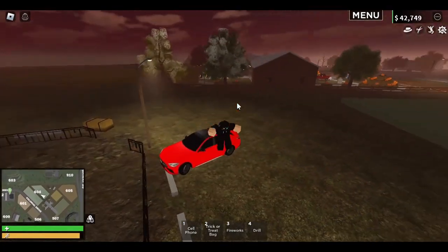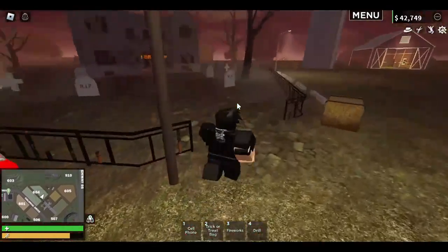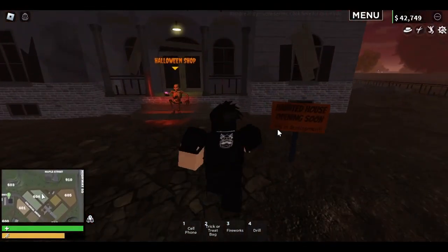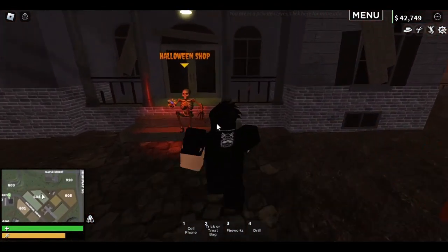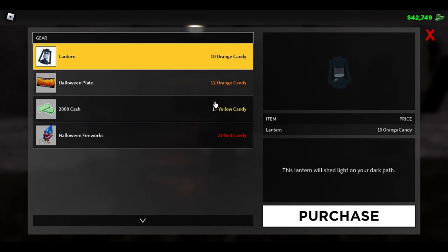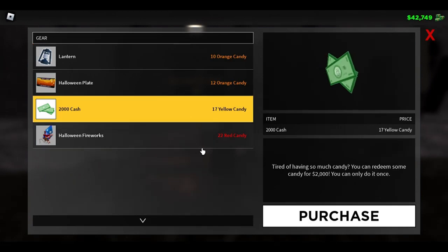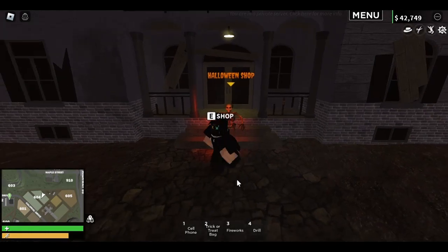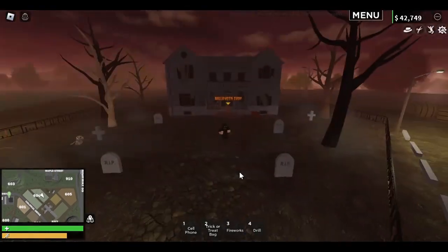We got the Halloween shop over here. This is really cool. We have this nicer brick look, and it's opening soon. Inside the shop we have the lantern, the plate, 2,000 cash, and Halloween fireworks. That's pretty cool.